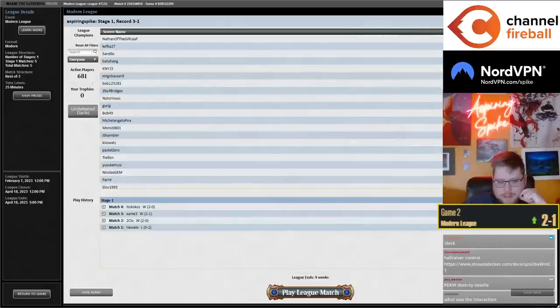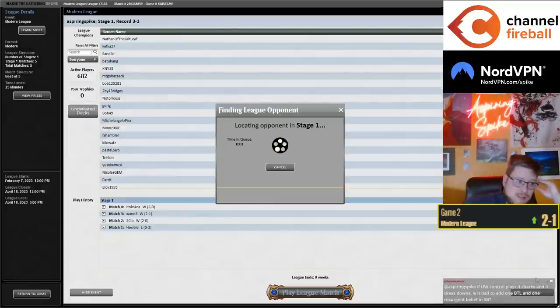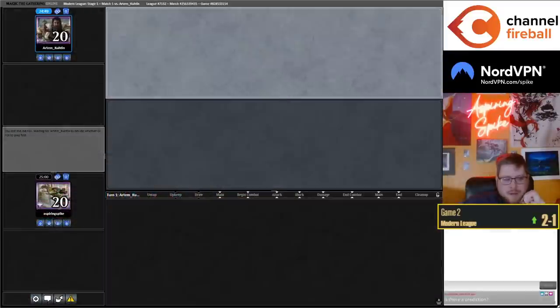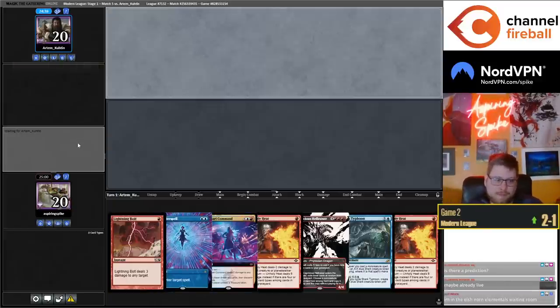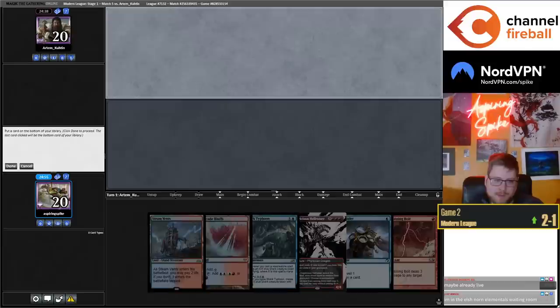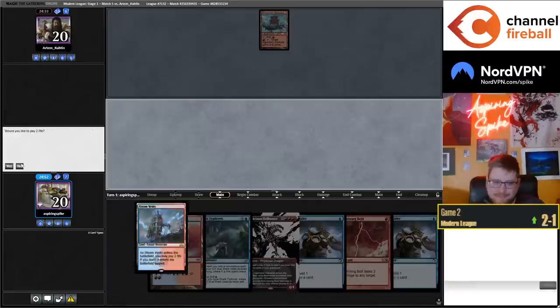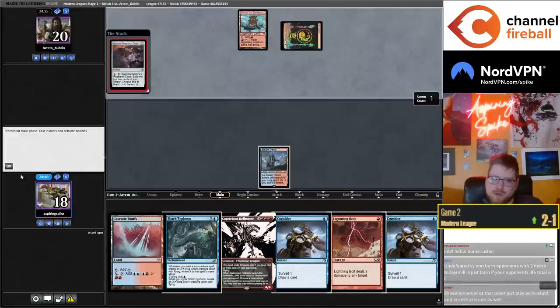We are three and one — let's get the four-one prediction going. This has been an awesome league, a very good stream today. The first couple streams of the new set are always rough because brewing is hard and it takes time before lists get hammered out. But today's stream has been awesome — the Rot Priest deck was awesome, the Darua deck was awesome, this deck's been awesome. We're up against Obosh — there is a prediction live.